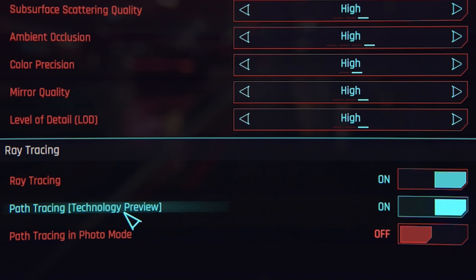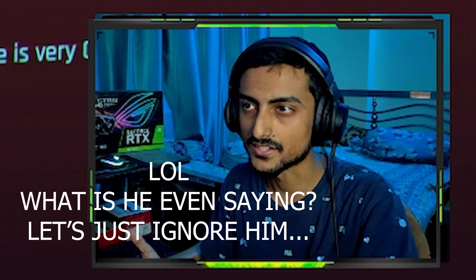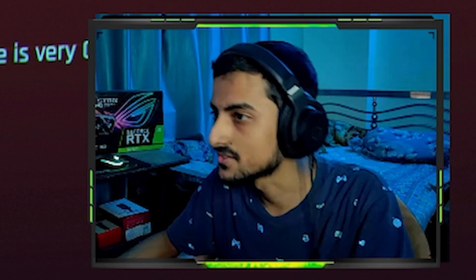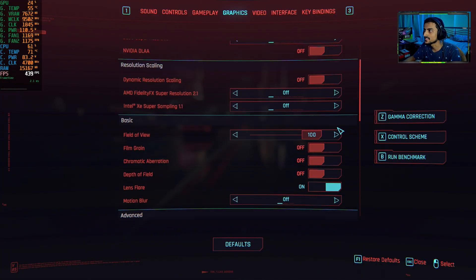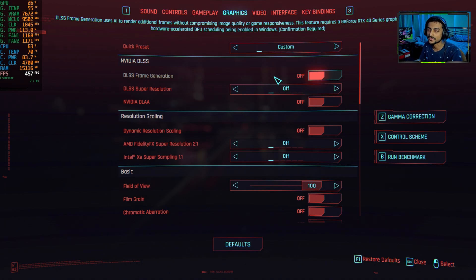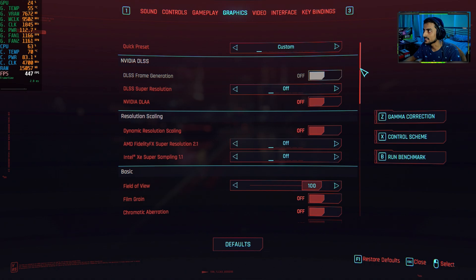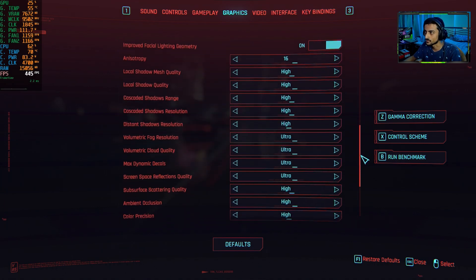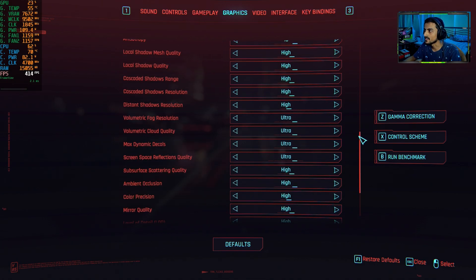Hello, welcome to another benchmark video. Today we are trying Cyberpunk 2077 with its new update which adds path tracing technology — basically everything is ray traced. It says 'technology preview' so it's not final. I'm trying this on a 3070 Ti, as you can see by the title. I don't have any 40 series cards; this should really be played on a 40 series card with overdrive mode. Anyway, we are on high/ultra settings.